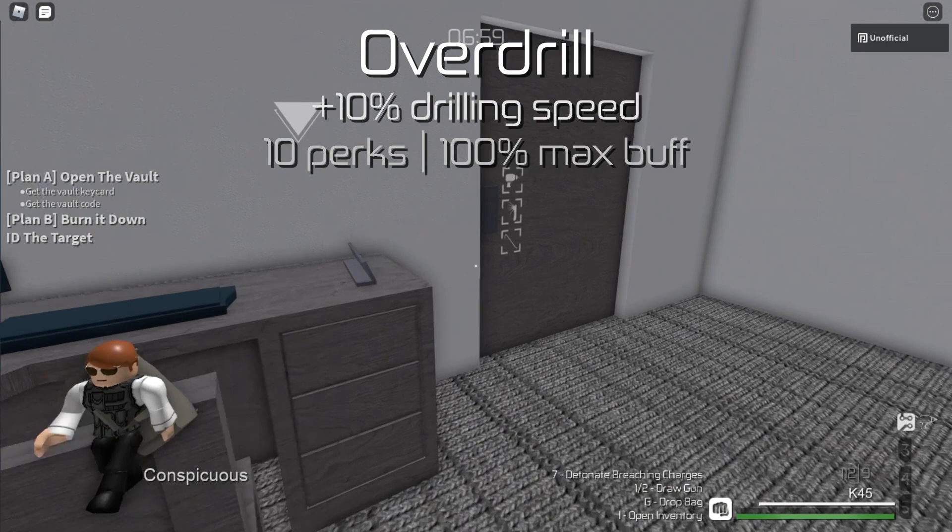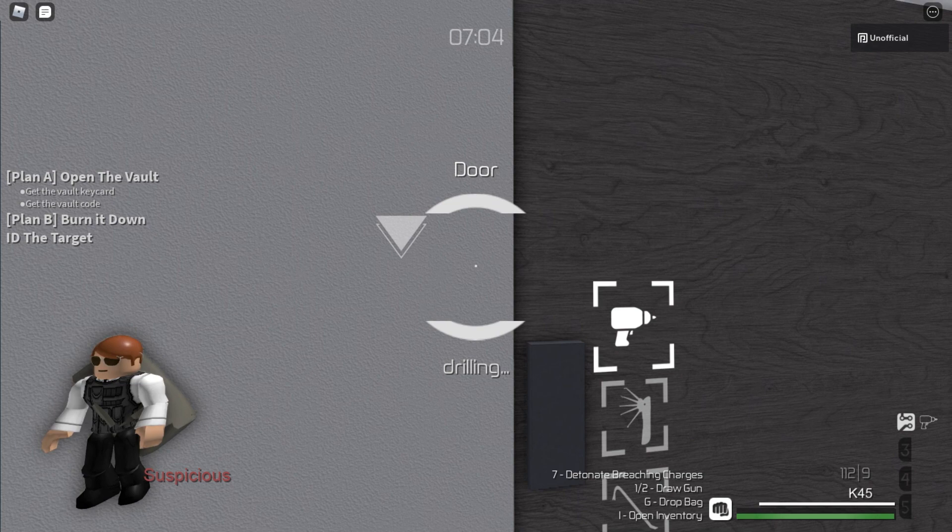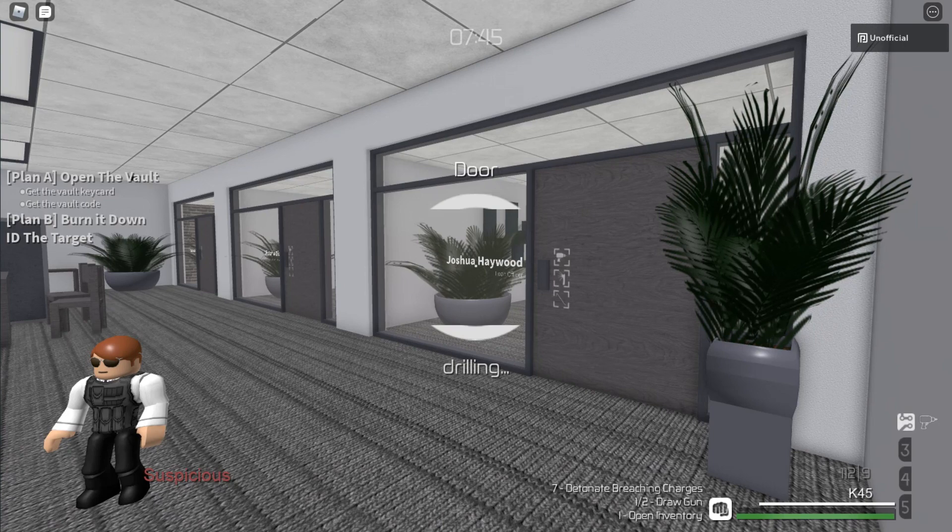The Overdrill perk makes you drill 10% faster. If you're a thief, then this perk is basically useless and should be avoided because lockpicking is preferable to drilling whenever possible. If you aren't a thief though, then you should go for all or most of these.